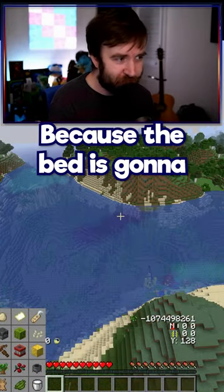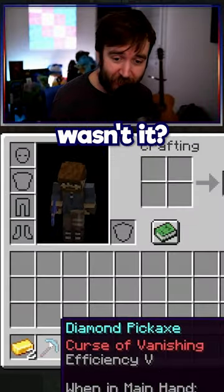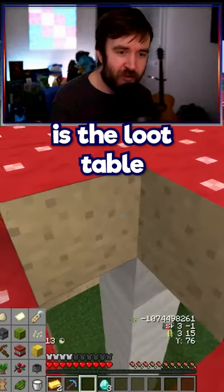If we find a village, don't break the bed, because the bed is going to turn into something else when we break it. Well, that was a fantastic start, wasn't it? Hello. So a mushroom block is the loot table for an end city.